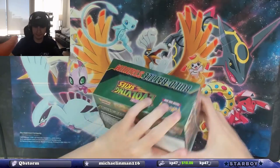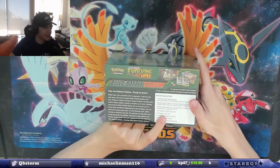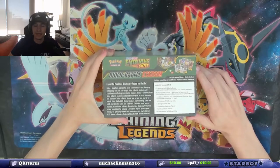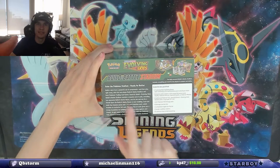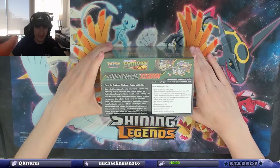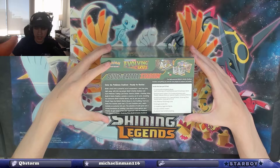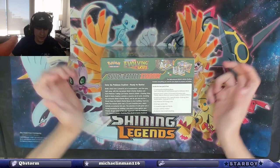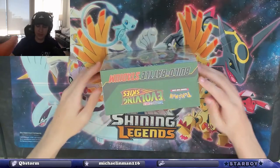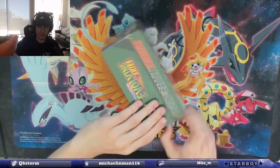Let's read what it says. You also get, along with 120 cards, six damage counter dice. One competition-legal coin flip die — hell yeah, that's what I really want. Two acrylic condition markers and a collector's box to hold everything. That's this bad boy. We'll just get into it while we wait. He may or may not be free, who knows.